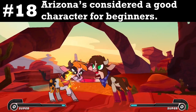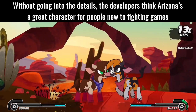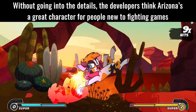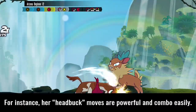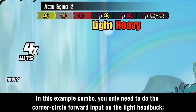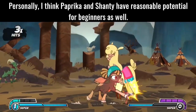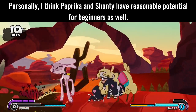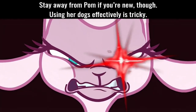Tip 18: Arizona is considered a good character for beginners. The developers think Arizona is great for people new to fighting games because her inputs and playstyle are relatively straightforward. For instance, her head buck moves are powerful and combo easily — in this example combo, you only need to do the quarter-circle forward input on the light head buck, then pressing your heavy button takes you straight to the next move. Personally, I think Paprika and Shanty have reasonable potential for beginners as well. Stay away from Pom if you're new, though — using her dogs effectively is tricky.